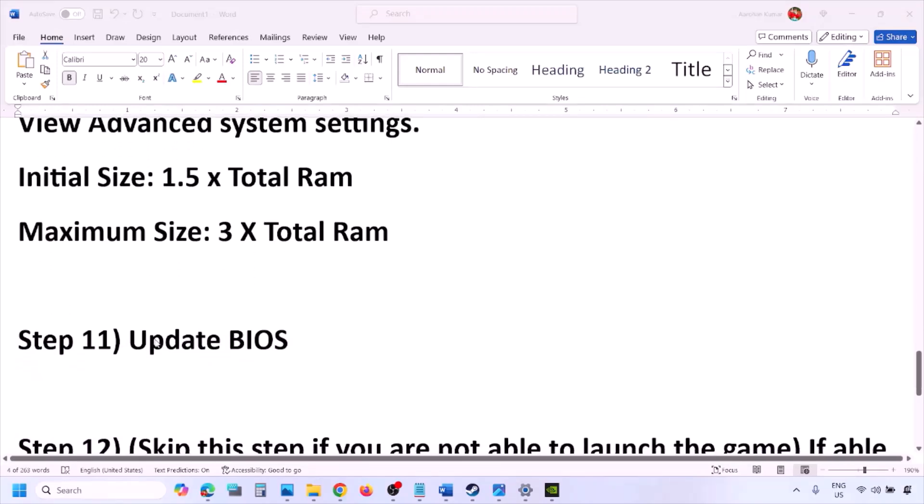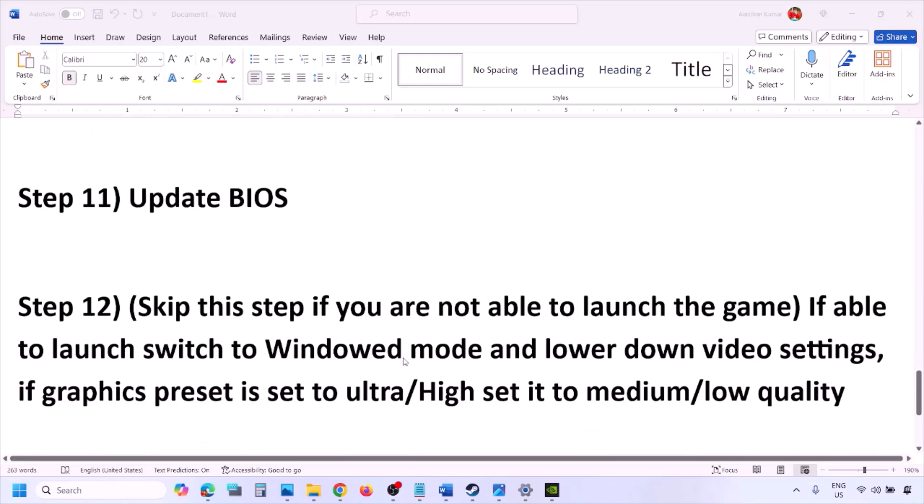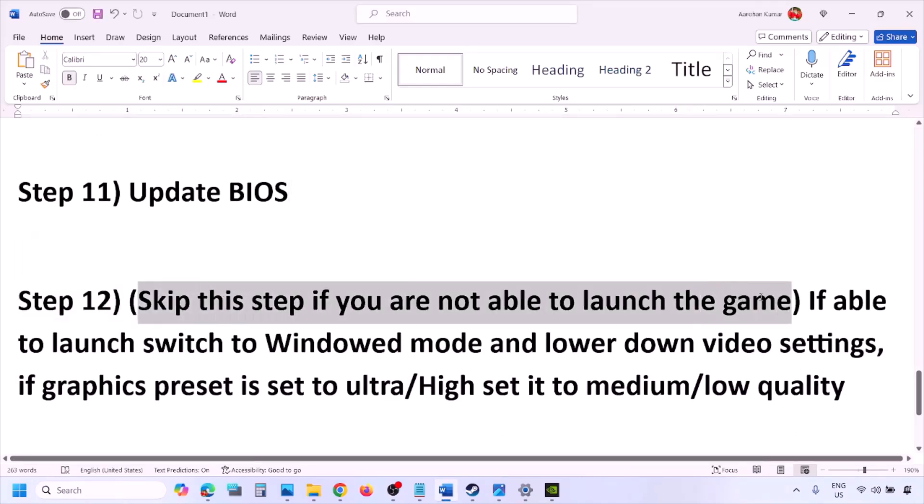The next step is to update the system BIOS. Go to your system manufacturer's website — for example Dell, Lenovo — select your model number, find the latest BIOS update in the software and download page, and install it. For laptops, ensure the battery is above 10% and the AC adapter is connected before updating. During the BIOS update your system will restart — do not unplug the power cable. After the update, log in and launch the game.